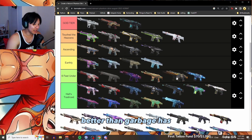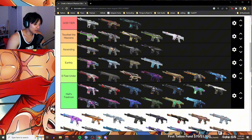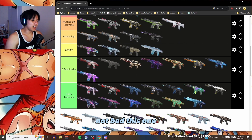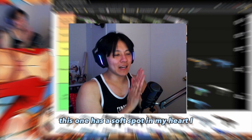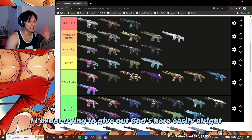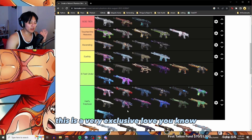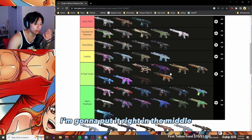Garbage, garbage. Better than garbage — it has Phoenix on it, the design is pretty cool. Garbage, garbage. Anything with a design-level character — not bad. This is the Velocity Phantom, and this one has a soft spot in my heart. This is a very exclusive club.